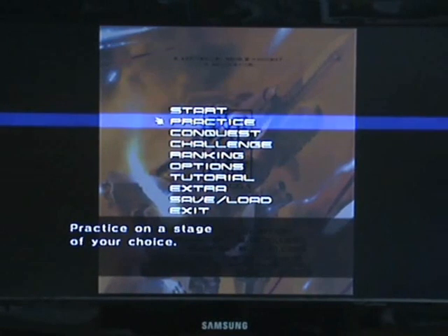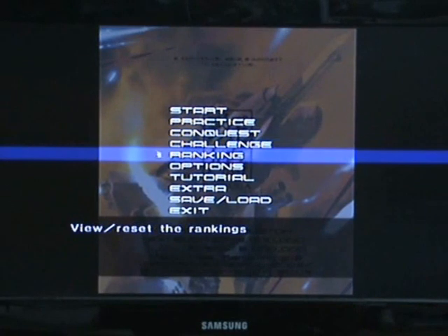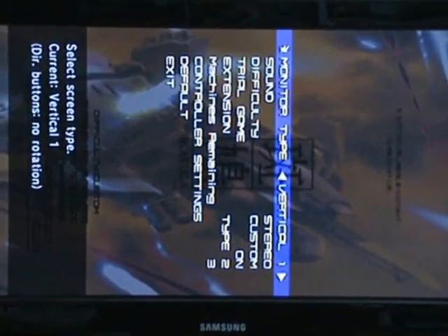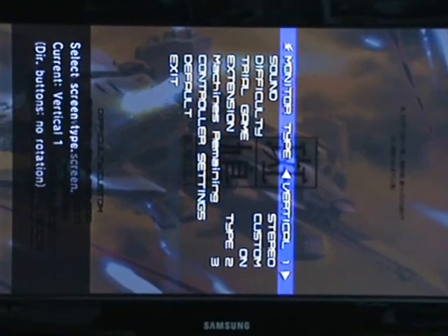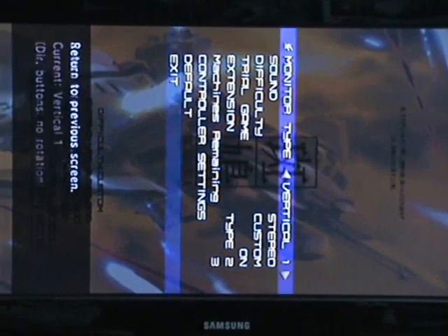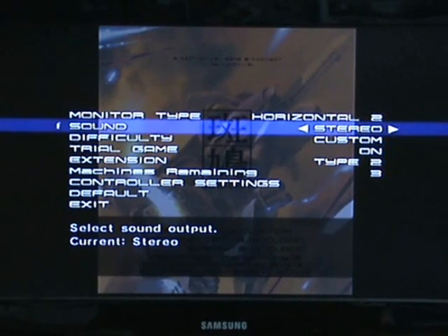At the start here you get the start game, which is obviously start the game. Practice and conquest is where you either practice a stage or sections of a stage. Challenge, start a web ranking game. Rankings, obviously the rankings. Options - you can choose what type of screen you want, so you can actually put it like that and play it like that, but obviously the text is going to be side on so you have to read it side on, or you can put your telly over onto its side. But in the age of HDTVs that's not really an option for some of us unfortunately, so for now I'm just going to play it like this because the controls do flip around a little bit and it can get confusing.